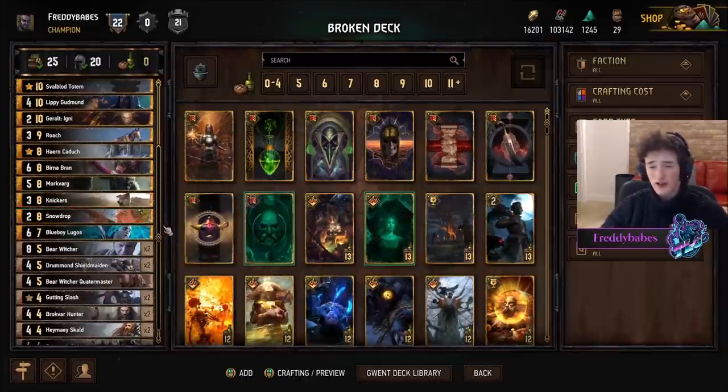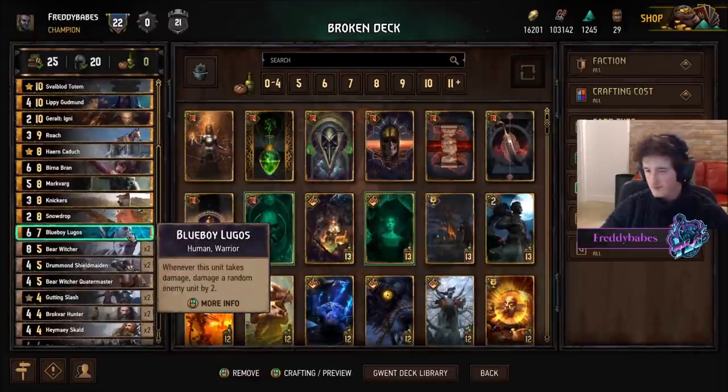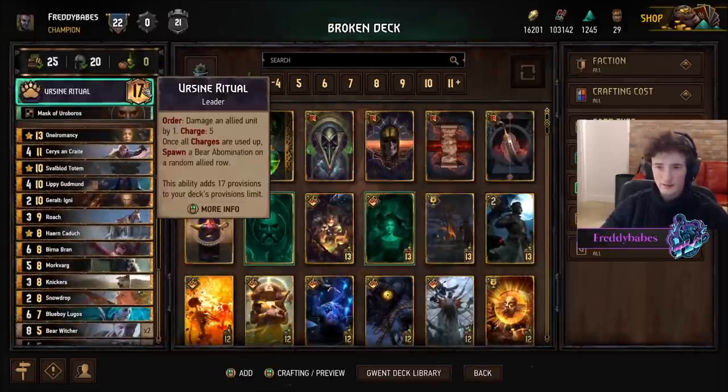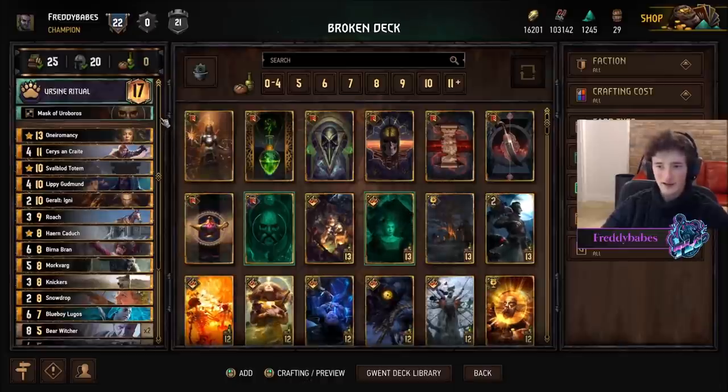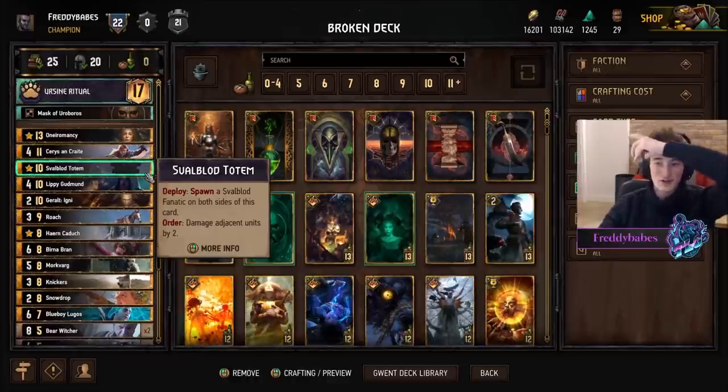This deck works so well. Quartermaster is also a really nice synergy card with the Lugos to get a ton of value, combined with your leader effect as well. And of course you're just a Lippy deck with double Cerys - absolute nonsense points, two totems potentially.